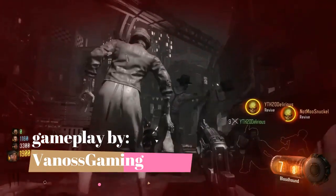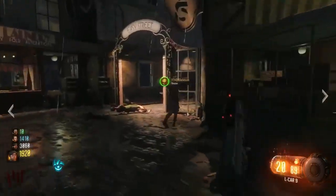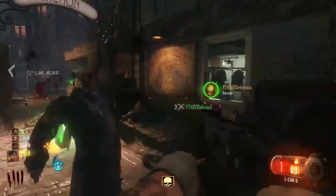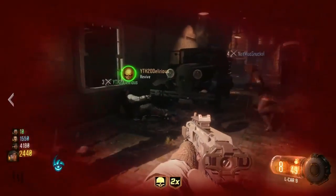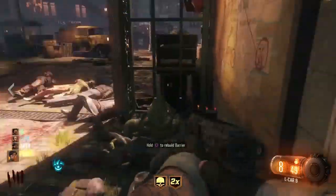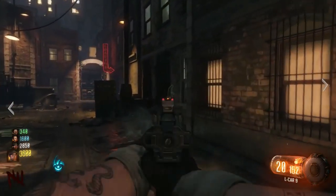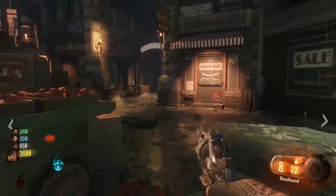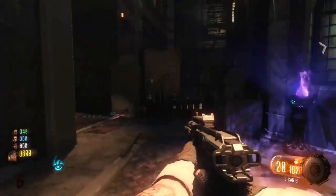Coming in at number 4 we have Shadows of Evil. This is a great map. It's one of the first Black Ops 3 zombie maps. To open up the Pack-a-Punch, you have to get all 4 aliens from the summoning rituals all around the map.